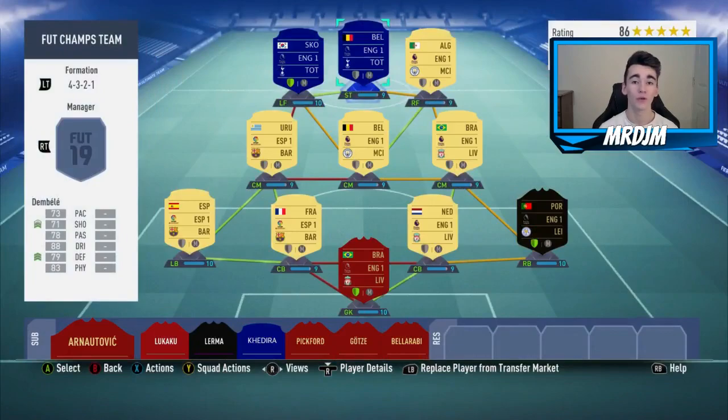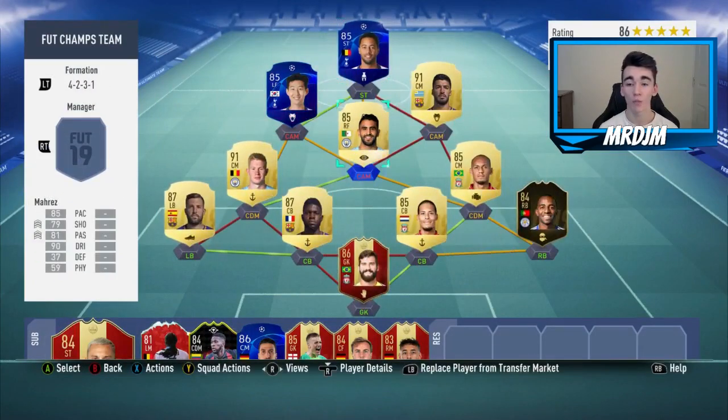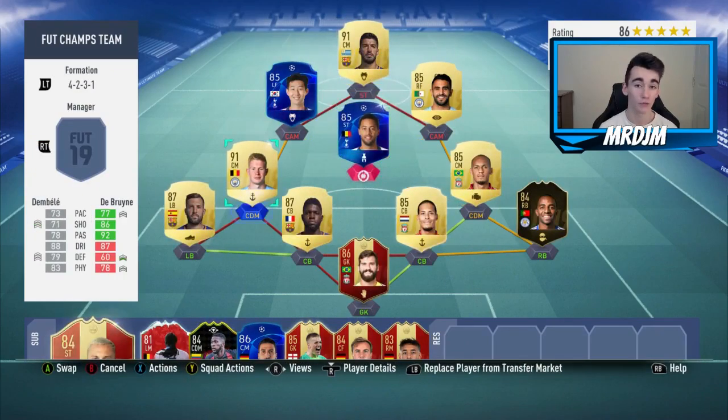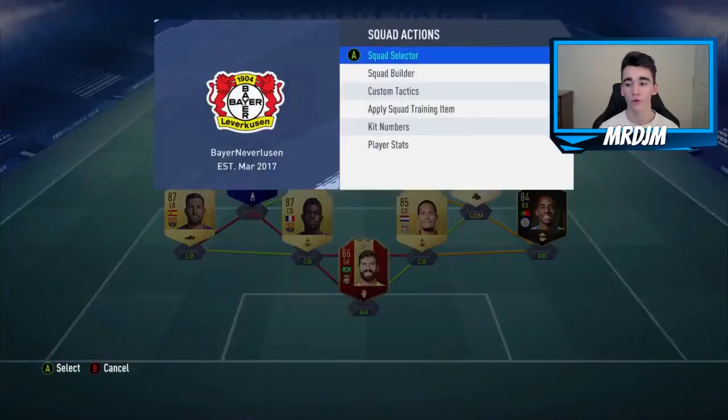As you can see, every player is on at least nine chemistry, and all the players would be on 10 chemistry if you did play 10 matches. In game I would change to 4-2-3-1, which is currently my favourite formation, having De Bruyne as the central CAM, Mahrez at right CAM, Son at left CAM, and Suarez of course as the striker.